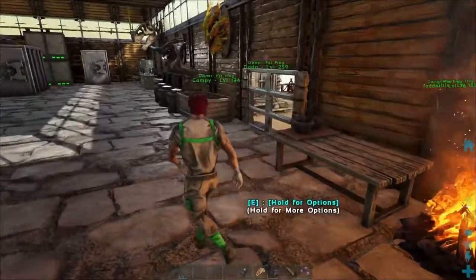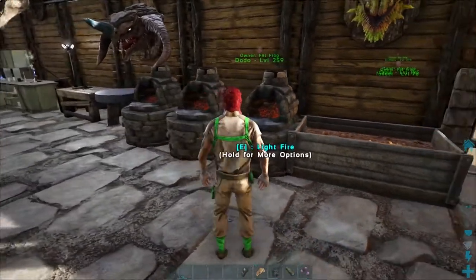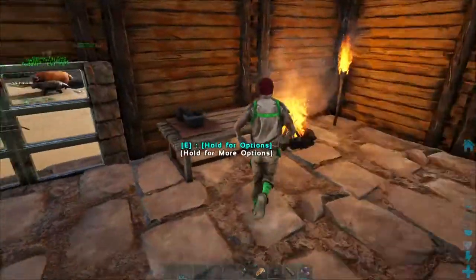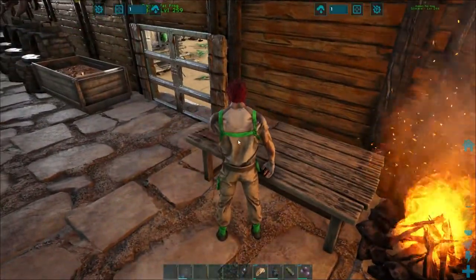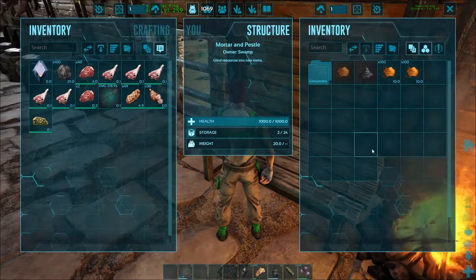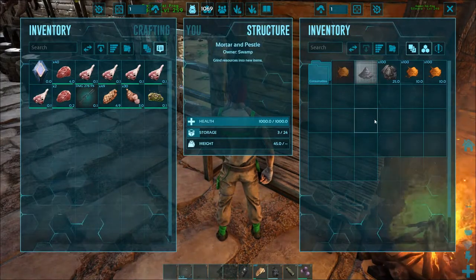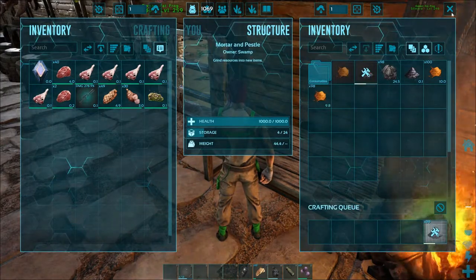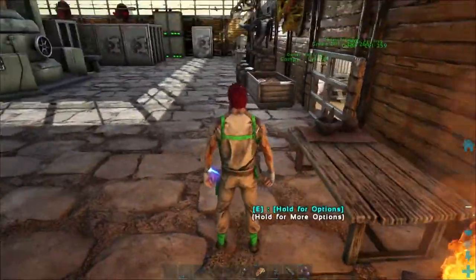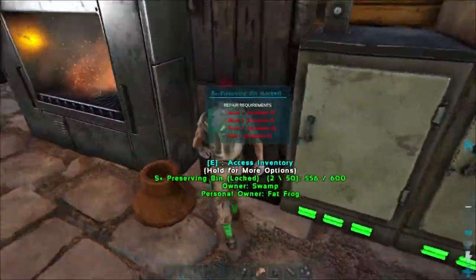We can also use Spark Powder to fire up our refining forges, again without producing charcoal. The other great thing Spark Powder eventually leads to is making gunpowder — we'll just put some charcoal in there and craft up 100 gunpowder.